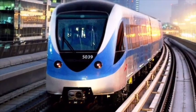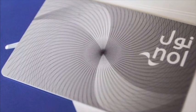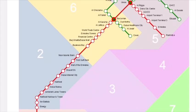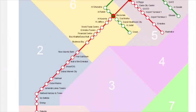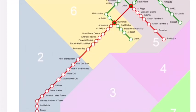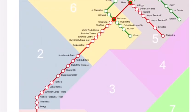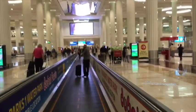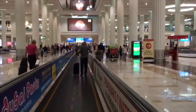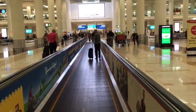So you come out of Terminal 2 — there is no train station at Terminal 2 — so what you have to do is take a quick taxi, a few minutes ride, to Alnada station (ALNAHDA station). That's for the Green Line. Once you get to the Green Line, get up from the taxi, go inside, and take the Green Line towards Creek.